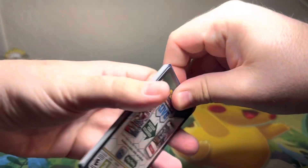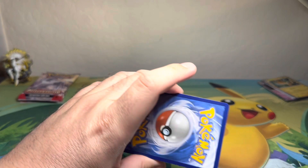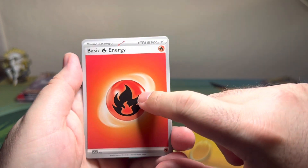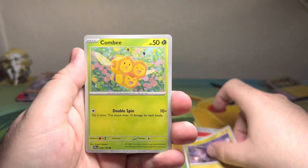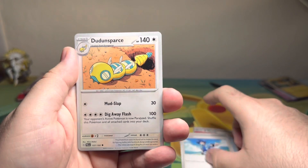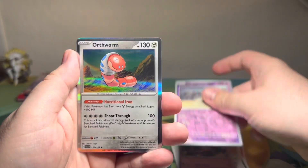I believe that's our first gold card. As you all know, I have terrible memory, so I want to say that's our first pulled gold. Got ourselves a Fire Energy, a Paldean Wooper, Noibat, a Komala, Glimmet, Cetitan — I always feel like I'm swearing when I say his name — and Orthworm for our hollow.